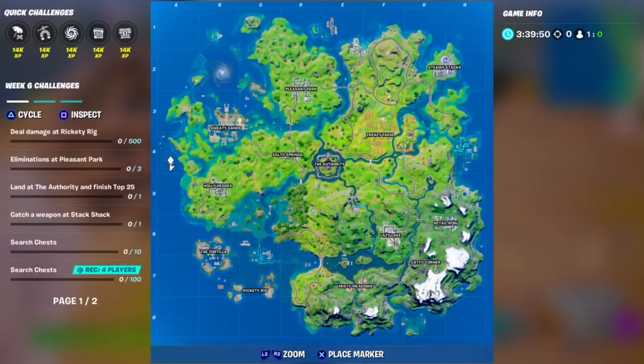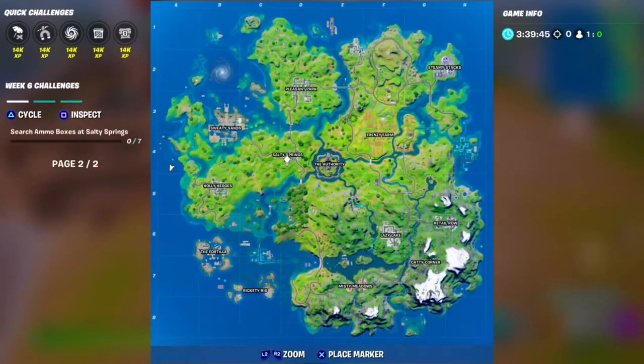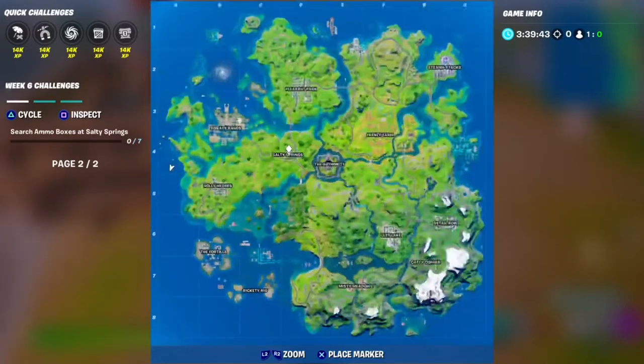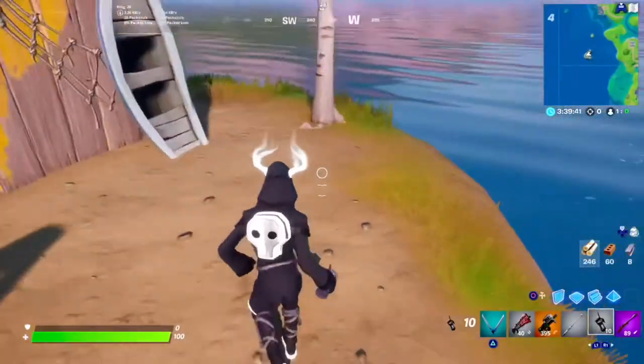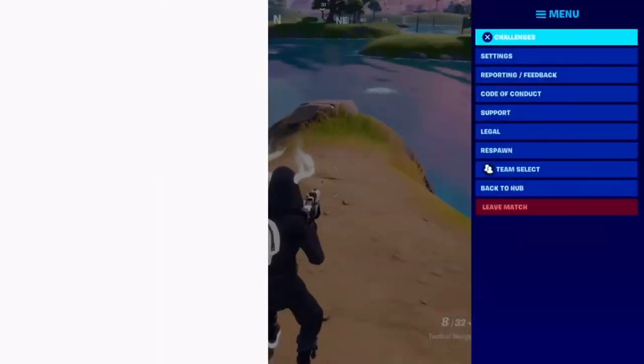The final challenge is to search ammo boxes at Salty Springs — Salty Springs is just there. All you need to do is search seven different ammo boxes. That's all the Week 6 challenges.